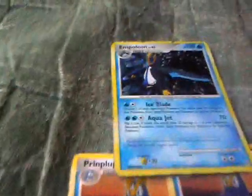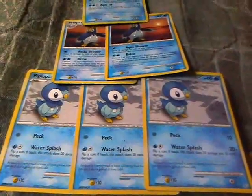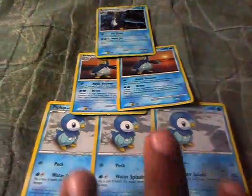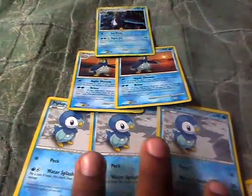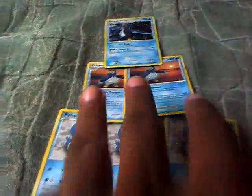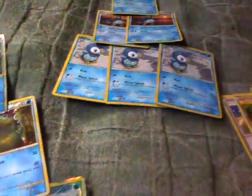Another main attacker is Empoleon. I made an evolution pyramid for Empoleon as well: three Piplups, two Prinplups, and one Empoleon. As you can see with the starter Pokemon, they have attacks that don't require any energy.